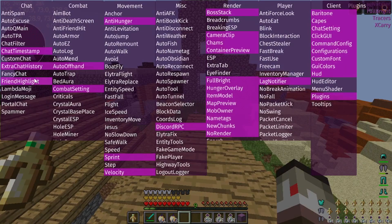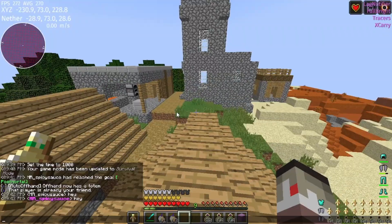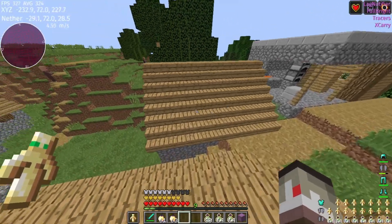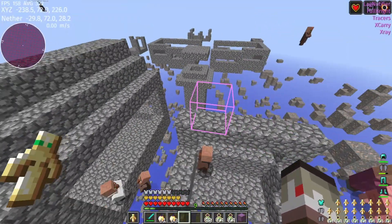My favorite modules are friend highlight and chat history, because I can see what my friends are typing in chat so I can ignore the spam, and I can scroll up with 5000 messages loaded so I never miss anything.